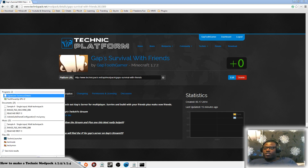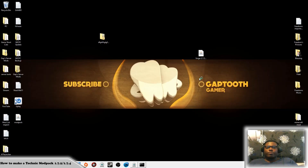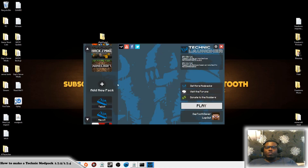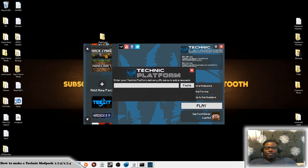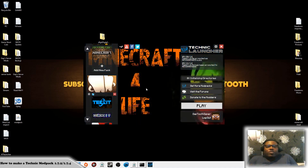Once that's saved you'll get back here and just copy that URL, then go to the Technic launcher. Paste it into there, click 'add modpack,' select it, and play it. It's going to start to initialize. That is it — you now have your modpack and it's working.